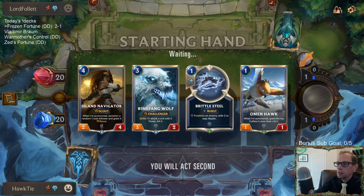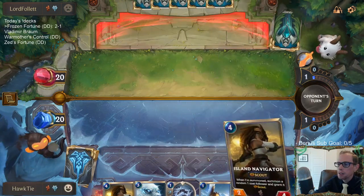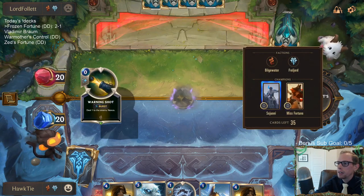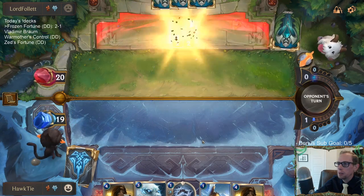I'll keep a Brittle Steel. I would have minded having a Brittle Steel and an Elixir of Iron, but you just have to make sure we have units. I can't keep too many spells — against a removal-heavy deck I'd keep Elixir of Iron, but against a deck where combat is going to be important, like here, I'm going to keep the Brittle Steel.